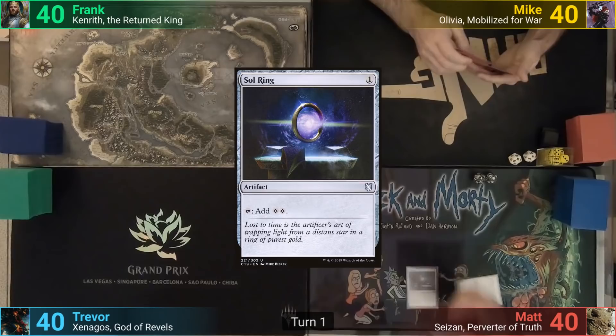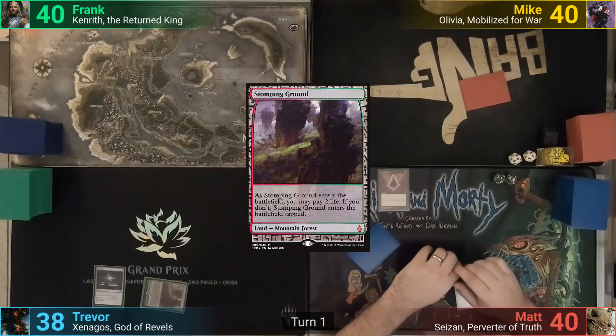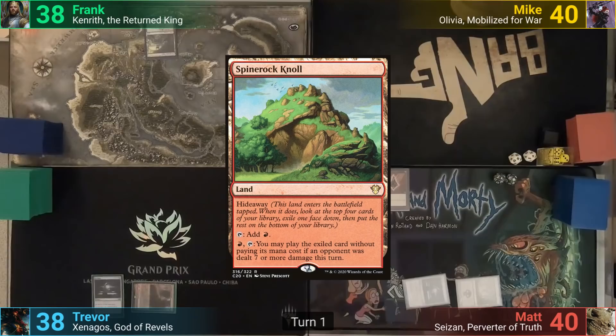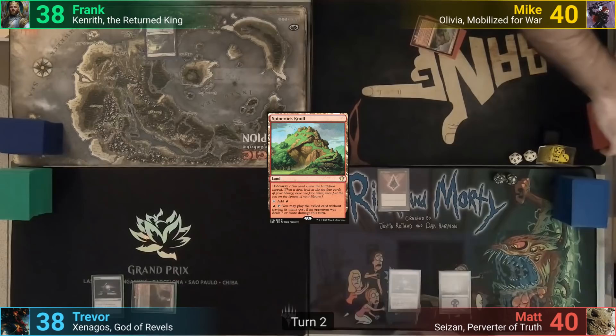Matt plays a Swamp and casts Sol Ring, then taps it to cast Jet Medallion, passing. Trevor takes two from an untapped Stomping Ground and casts his own Sol Ring. Frank plays an Overgrown Tomb and takes two to have it come in untapped but passes. Mike draws and plays a Spine Rock Knoll, hiding away one of his top four cards — probably not wanting Frank to feel left out, which is why he didn't drop his turn-one Sol Ring.